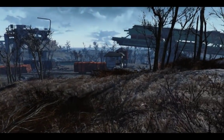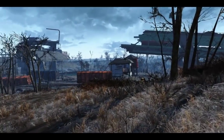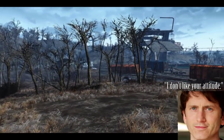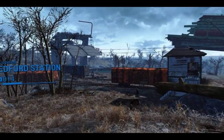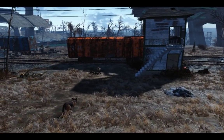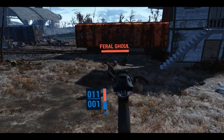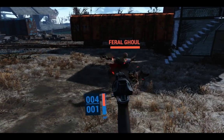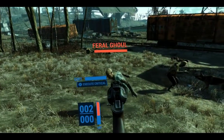Hey guys, so Fallout 4 VR is out, and in usual Bethesda style, it's full of bugs and needs a little tweaking from the community. So I wanted to do some videos on tutorials and tips and tricks to help fix things like the controls for the Oculus Rift. Let's start.